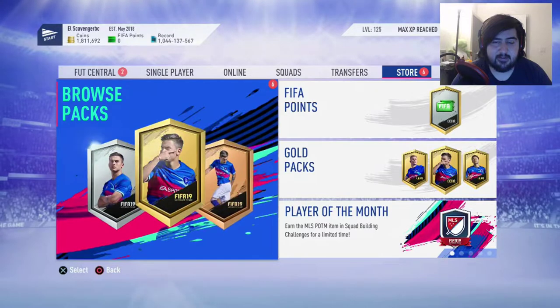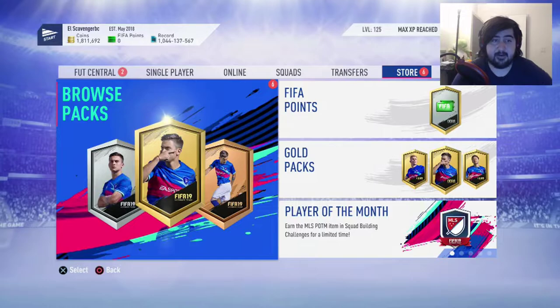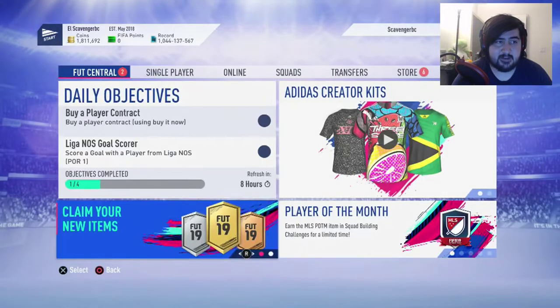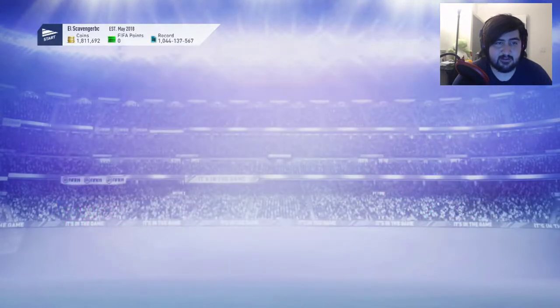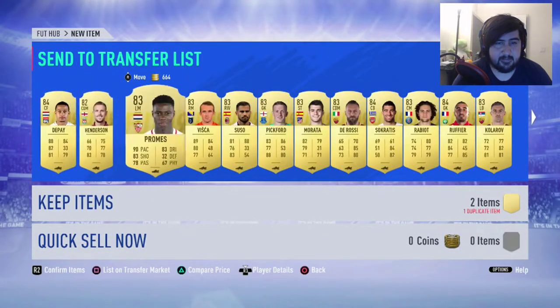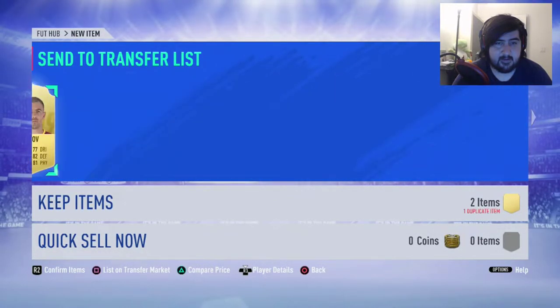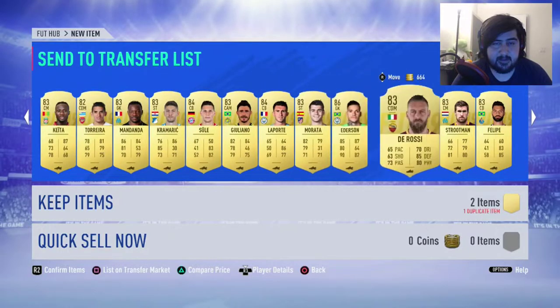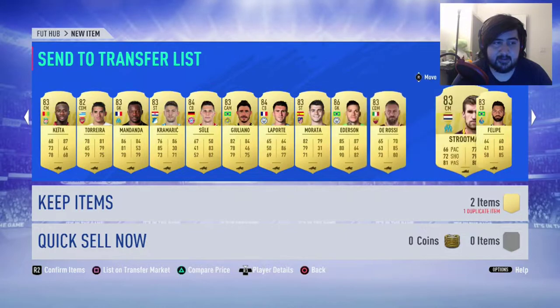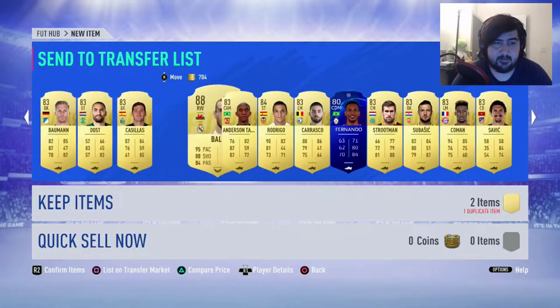Division one rank one — so two 125ks and two mega packs. Opened up two mega packs and I got Gareth Bale in one of them. Right now I'm doing the duplication glitch to get Bale into my transfer list because I already had a duplicate Bale. We got two walkouts in this: Ederson and Bale. So those are kind of a good pack.